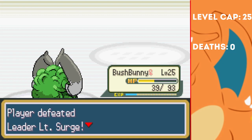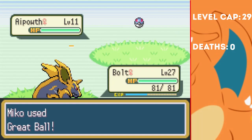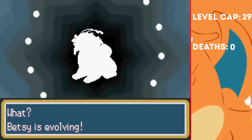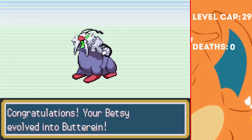Before moving on, I pick up a shiny Dignia, a shiny Ape Health, shiny Voltoobie, and a shiny Roggenchop — just in case I need them later. I also evolve Betsy once again, where it becomes a Bug and Ice type. Should definitely come in handy for Erika.